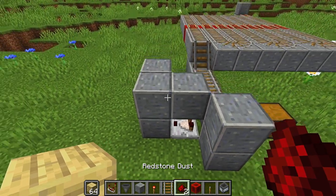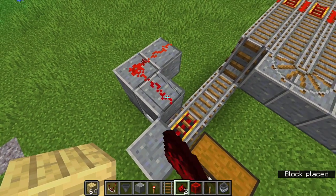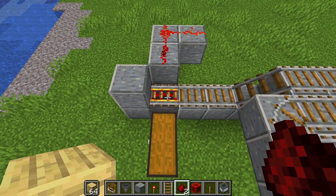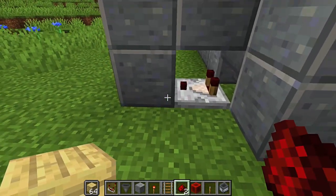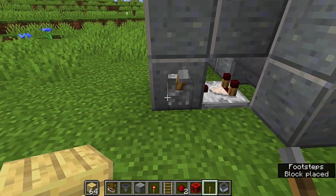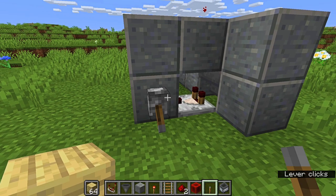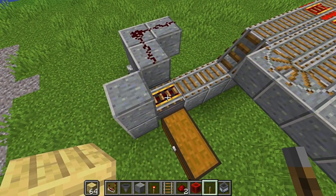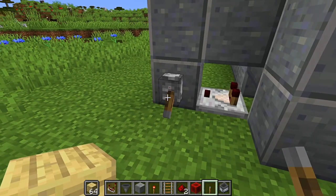Get redstone dust and put one on top of each of those blocks just placed. You'll notice the rail is now powered — that's exactly what we want. Come back to the front block next to the comparator and put a lever — this is our on/off switch. Flick the lever and you'll see the redstone dust and rail turn off, so the minecart will stop there when it arrives.